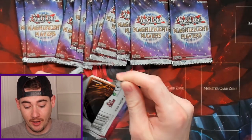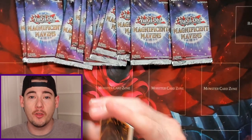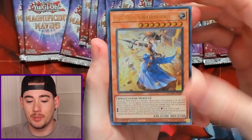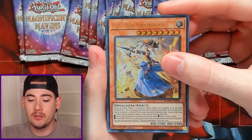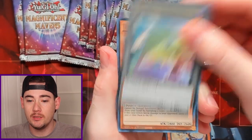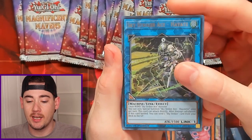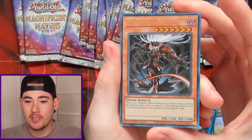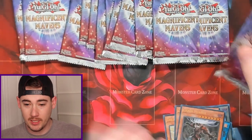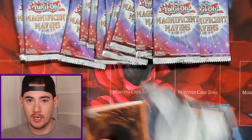With that out of the way, let's get into the first pack of Magnificent Mavens. Now this set, like I said, is 115 cards, but 12 of those are Pharaoh's Rares that we have to pull to be set complete. We're starting with the Iris Sword Soul, Sky Striker Ace Token, Doom Dozer, Sky Striker Ace Hayate, and a Chaos Hunter. These Pharaoh's Rares are pretty difficult to pull and the fact that there's 12 of them is really going to slow us down.